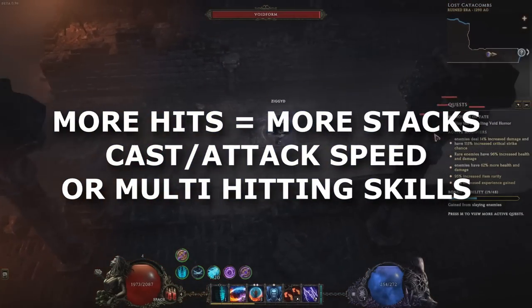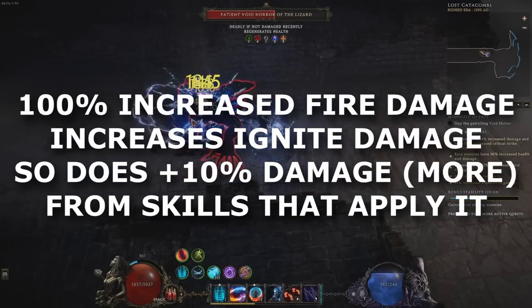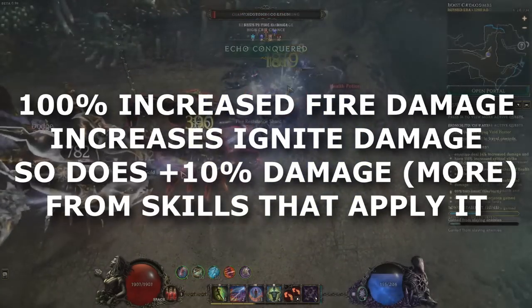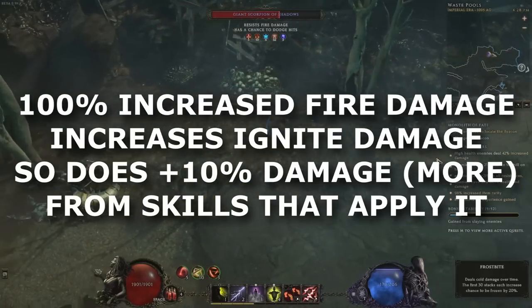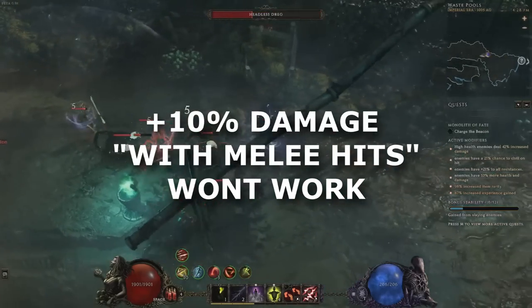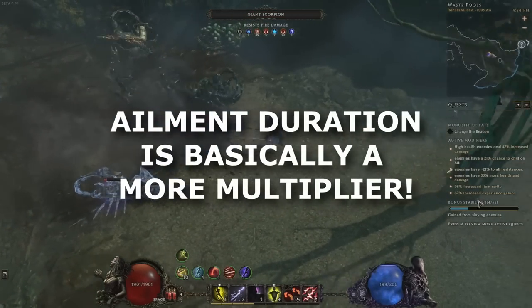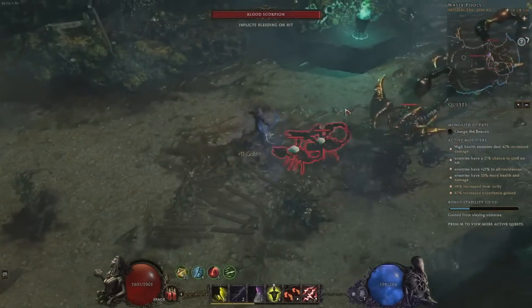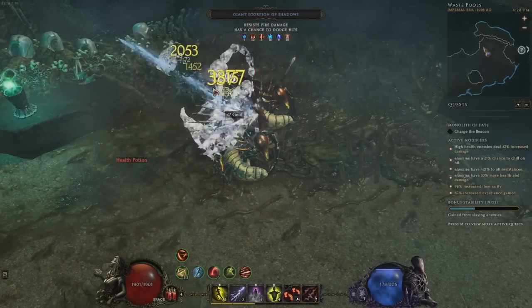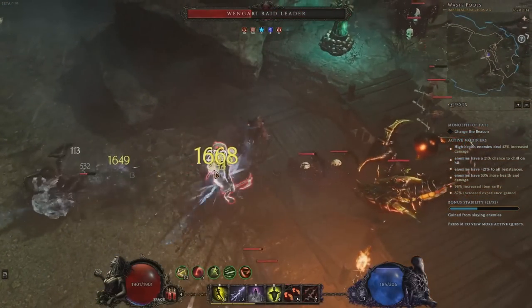Or use a multi-hitting skill that hits the enemy a bunch of times. Increased or more damage of the ailment's type will scale the base damage of the ailment — for example, 100% increased fire damage will scale ignite. Generic more damage from skills such as plus 8% damage in skill trees will also work. Anything that specifies something like melee or spell though generally won't work. You can also scale some ailments' duration — longer duration means more stacks, so that's more damage. Ailment resistance penetration or lowering relevant monster resistances help. Remember that armor doesn't work for damage over time.